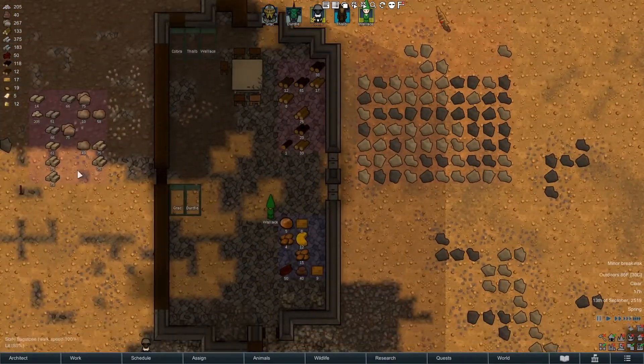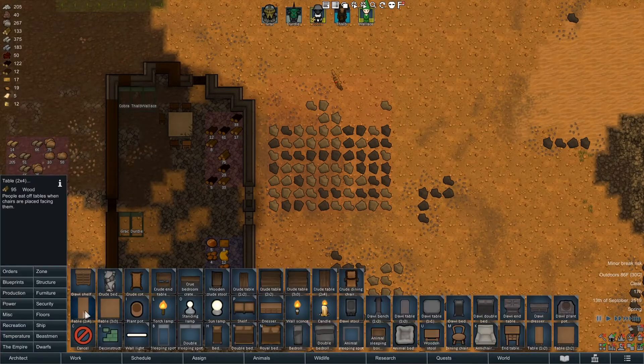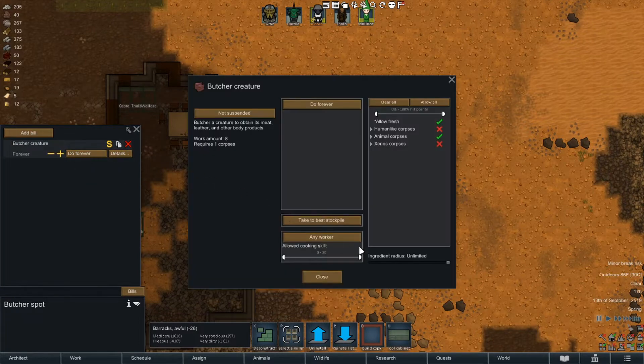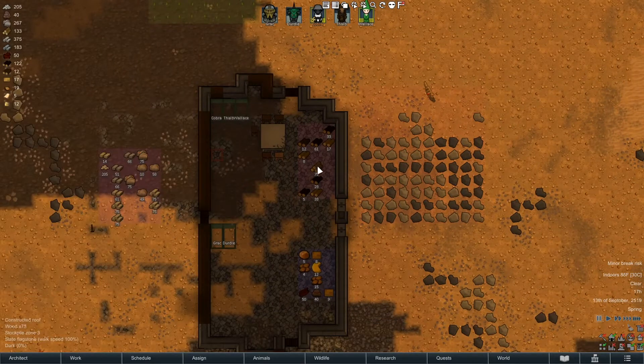Unsightly environment. I could maybe put a floor in over here — we have limestone blocks and slate flagstone. They're running around doing deconstruction. I'm just trying to get some material together to make a bed. I want to make beds themed to the race. I don't have anything great for the drow, but everybody else should be fine — Dirtle the orc can use some of the beast man stuff. We need a production butcher spot and a light in here too. Let's add a bill to butcher creature — do forever, details in our radius.